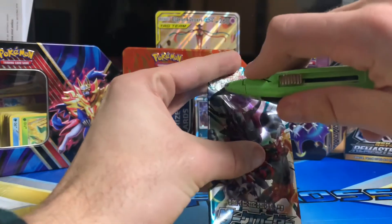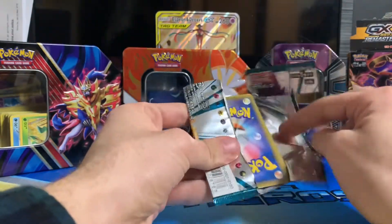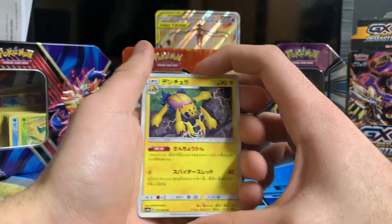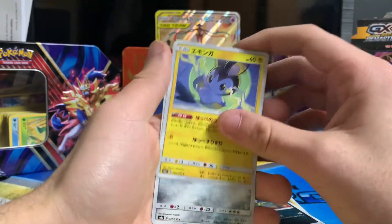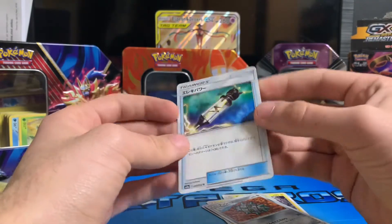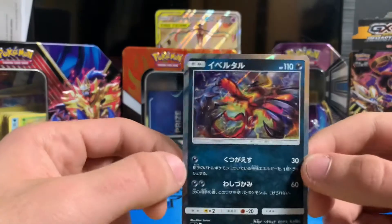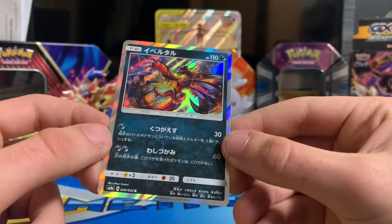Our last pack of the Sun and Moon Dark Order Japanese set — going ahead and slicing it open, hoping we can get something crazy. From the front: we have a Galvantula, a Grimer, an Aromatisse, a Farfetch'd, and at the very end — just a trainer card. I thought I was going to get something crazy, but that wasn't actually bad. I'm happy I got my first holographic on this channel, and it happened to be an Eelektross — one of my favorite legendaries.